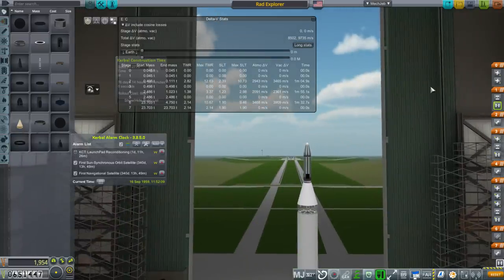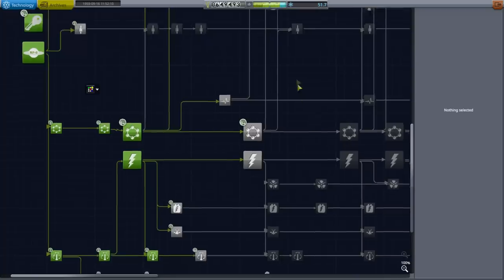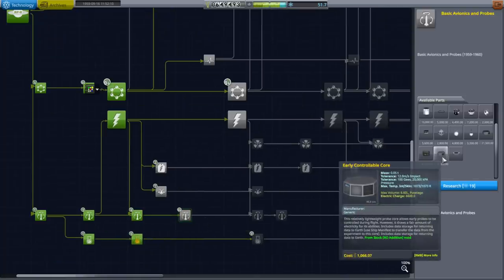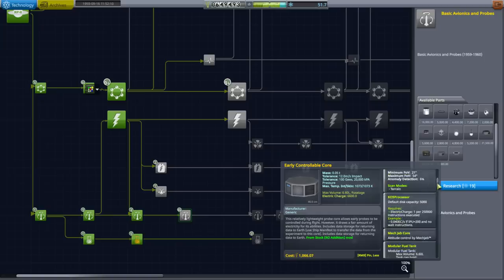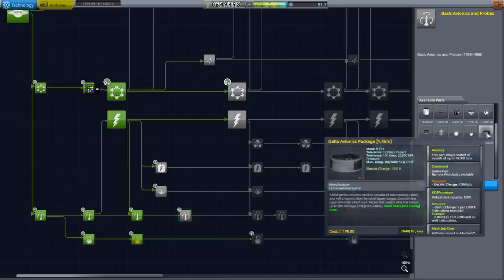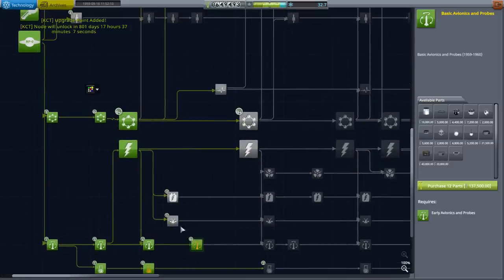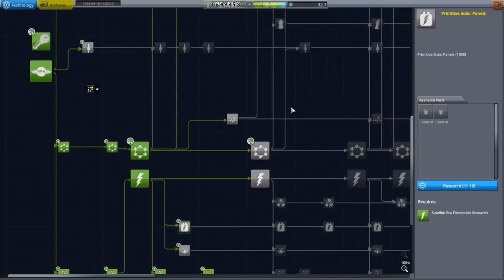Let's take a look at the tech tree and see where we get those cores. What we're looking for is basically the Probodobodyne Octo — Ranger cores or something like that. Looks like it's right here: early controllable core, 0.2 tons, bulkier than it used to be. This is basically probe core avionics. Let's queue that up — we now have a reason.